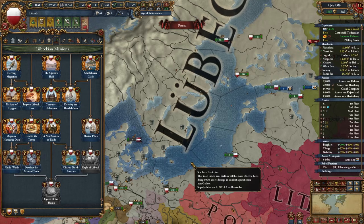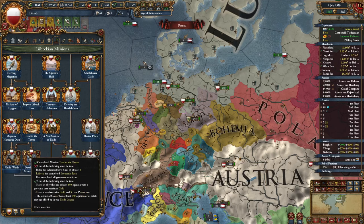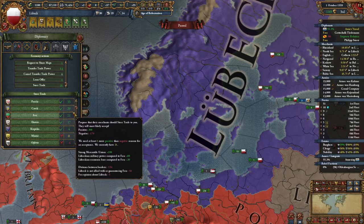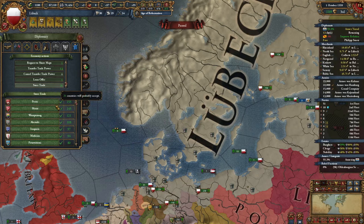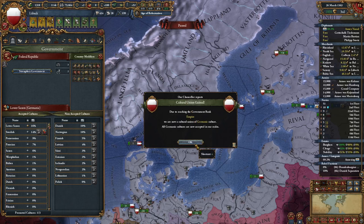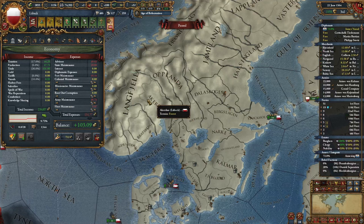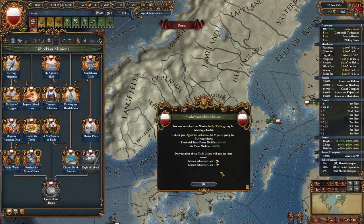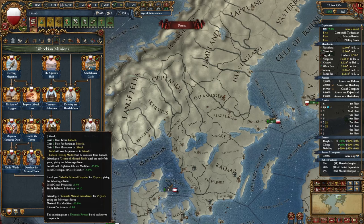There's only one more mission left to spawn gold: 'Develop the Mineral Trade', which requires a ruler with administrative skill of 6. That will take a couple of elections. But now I can ask anyone to steer trade towards me — let's invite everyone, even the Papal State across the map. I've finally gotten my prestige high enough to upgrade my government rank. Let's upgrade our ruler to level 5 admin — now I should be able to unlock the mission. With 2 more mercantilism added, the mission 'Guild Wards' unlocks and my ruler gains one admin and one diplo, enabling 'Develop the Mineral Trade'.